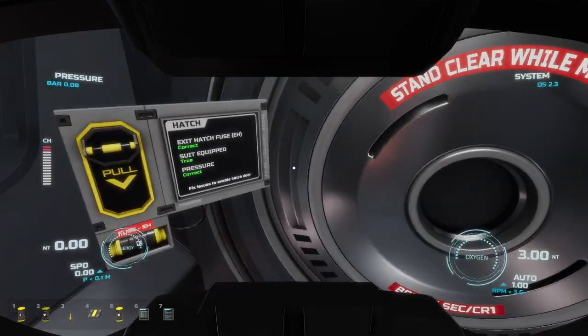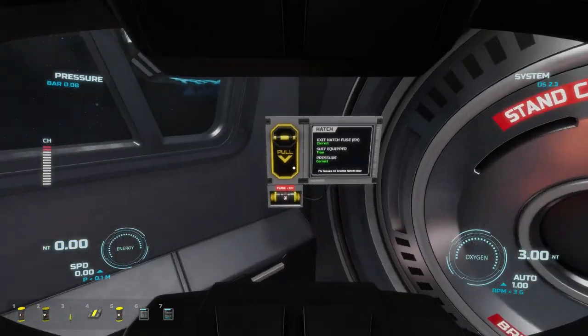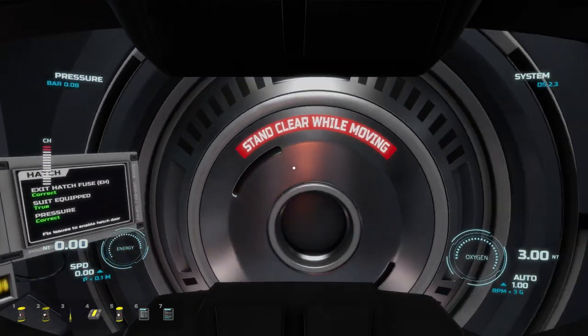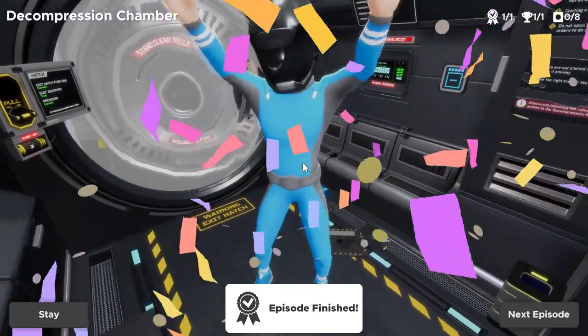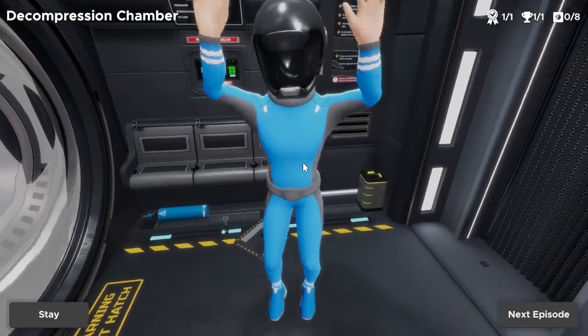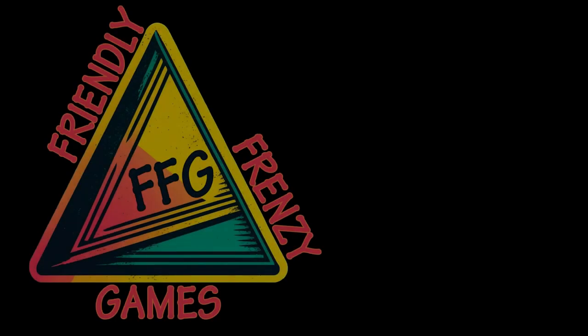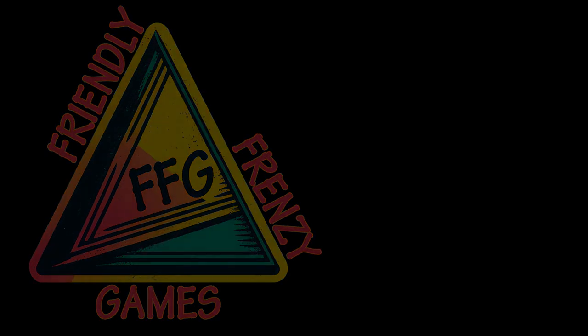Now we unplug the borrowed 25-amp fuse and return it to the escape hatch. All requirements are met — suit equipped, pressure correct, exit hatch fuse restored — so we pull the lever and the hatch opens. A very cool sequence of puzzles! Hopefully this video helped. If it did, give us a like and subscribe to Friendly Frenzy Games for more guides, tips, and tricks.